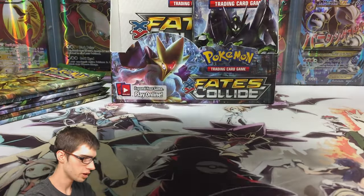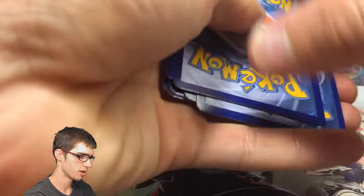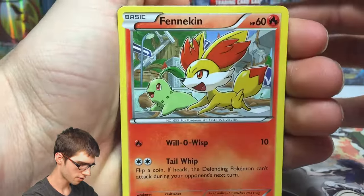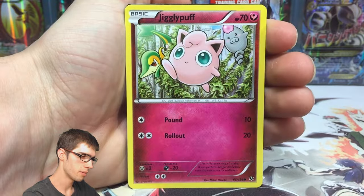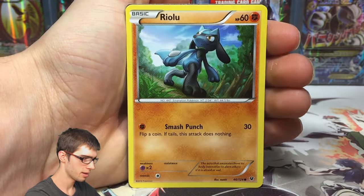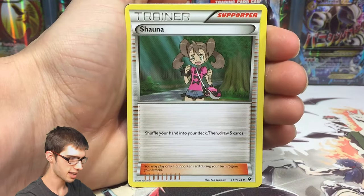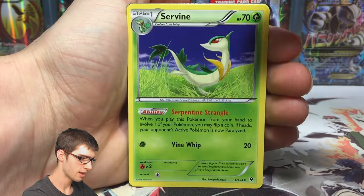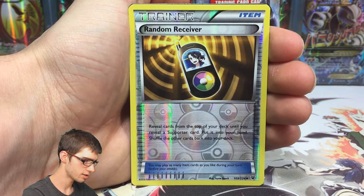Pack three - we've got a Fennekin. I love the crossover art between this Fennekin and the Chikorita from Breakpoint. I look forward to seeing what crossover arts XY Steam Siege will have for that set. We've also got a Wormadam and a Random Receiver reverse.